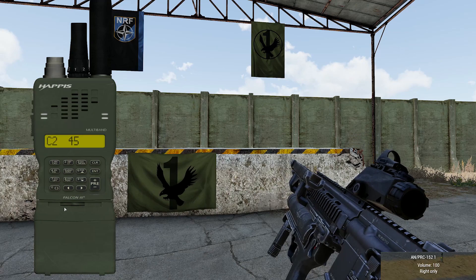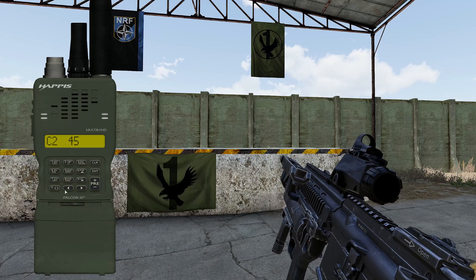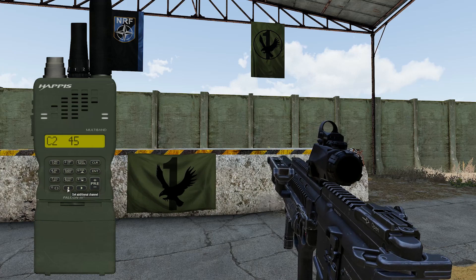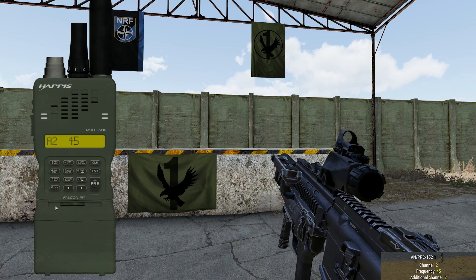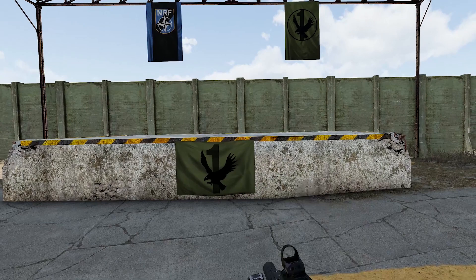Before switching back to channel 1, channel 2 can be set as an alternative channel, which allows the ability to speak on either pre-programmed channel without opening the radio and manually changing the channel. To do this, stay on channel 2, click the left arrow button — bottom row, second from the left. This should change the channel prefix from C to A. Very important: you need to return the radio to channel 1 for this to work correctly. Now press Escape to close the PRC-152 interface, and we're ready to talk on the radio.